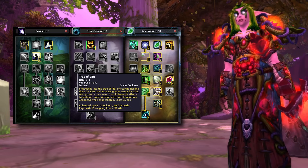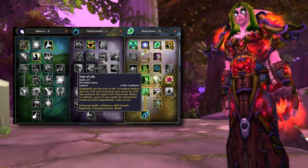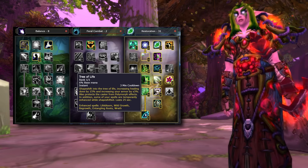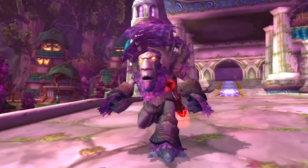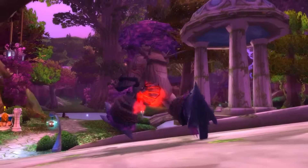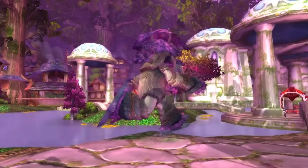Probably one of the more controversial changes for Druid in Cataclysm is that Tree of Life is now a cooldown. When used, it causes Roots and Regrowth to be instant cast, Wrath to do more damage, Lifebloom can be cast on any number of targets, and Wild Growth will heal 2 extra targets. The biggest problem for many was the absolute uncanny look of the new Tree form — though you can Glyph back to the old form if you want. Other glyphs Restoration uses will be Lifebloom, Rejuvenation, and Swiftmend.